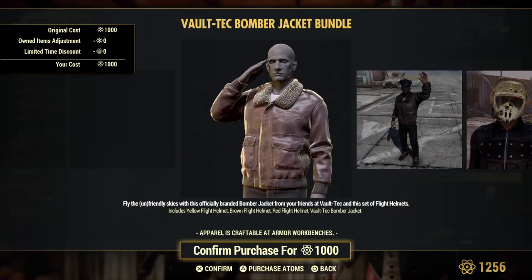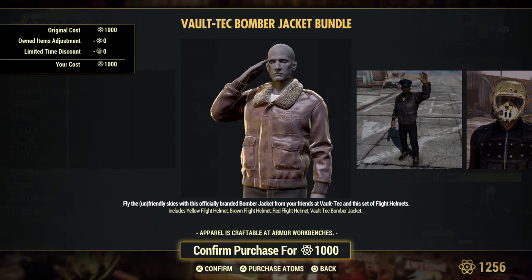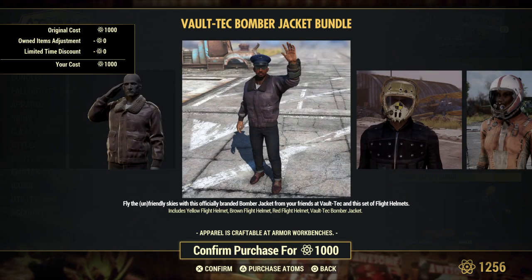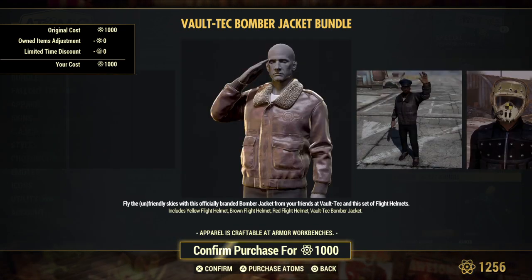Bomber Jacket Bundle. I've always loved the Bombers — Fallout New Vegas vibes. Includes the yellow flight helmet, brown flight helmet, red flight helmet, and the Baltic bomber jacket. I just want the jacket; I'm not too keen on the helmets, but I just want the jacket.